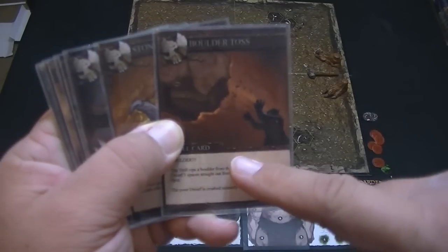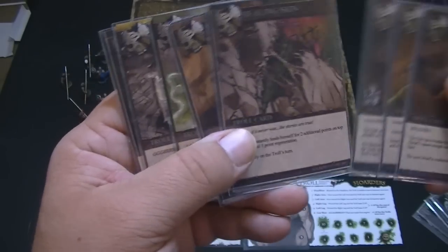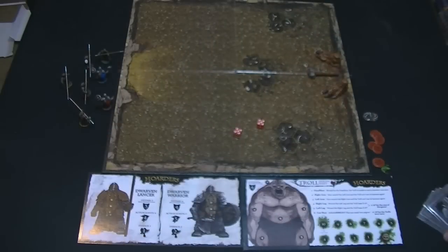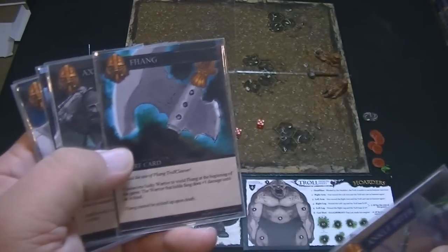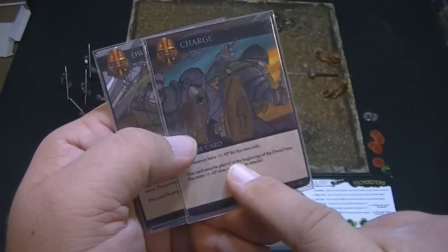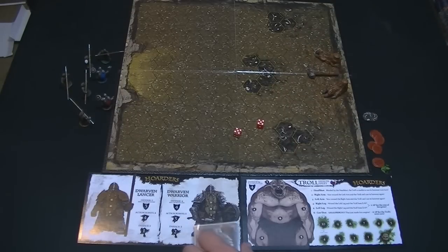For example, there's a boulder toss that allows you to throw a boulder and kill a dwarf automatically; spear breaker, where mystical power destroys a dwarf's spear or lance; healing skin, which heals two points on top of the normal one-point regeneration. Dwarf abilities include things like different equipment — Fang the dwarven war axe does more damage, or the black lance for a better weapon. Some cards like charge give plus one action point so dwarves can move faster. Each player gets a hand of five cards they'll use to break the rules in various ways.